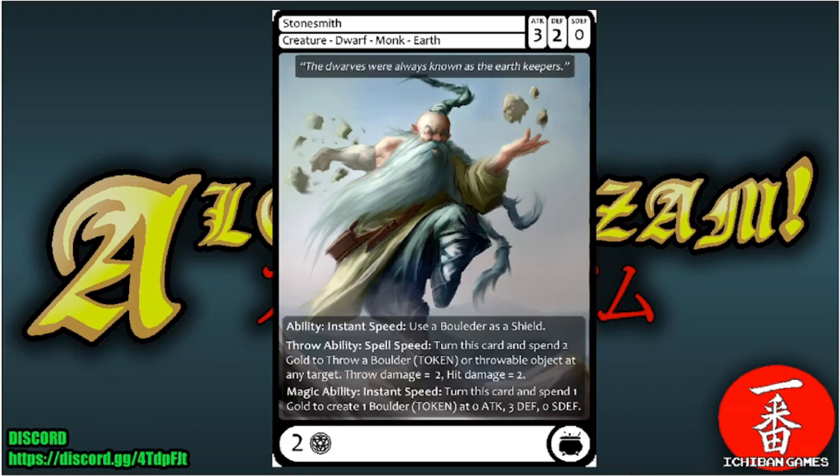Next is Stone Smith, a creature — Dwarf Monk of the Earth faction with attack three, defense two, special defense zero, casting cost two glyphs. Instant speed ability: use a boulder as a shield. Throw ability spell speed: turn this card and spend two gold to throw a boulder or throwable object at any target for two hit damage. Magic ability instant speed: turn and spend one gold to create a boulder with zero attack, three defense, zero special defense.